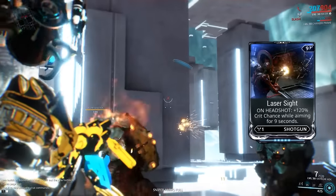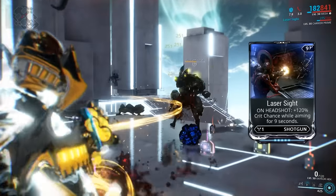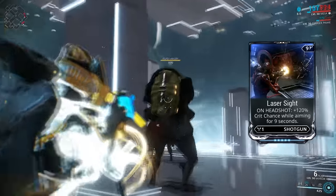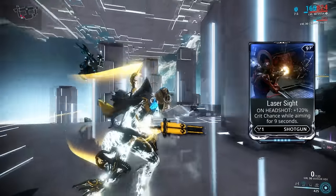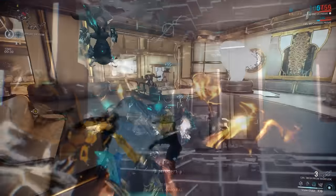And you probably guessed it — our second shotgun mod, and the last mod on this list, is essentially the Argon Scope for shotguns counterpart. It's called Laser Sight, and gives you 120% critical chance while aiming for 9 seconds after you get a headshot on your enemy. This is super easy to trigger with shotguns since you only need to be reasonably close and pretty much just need to aim high.